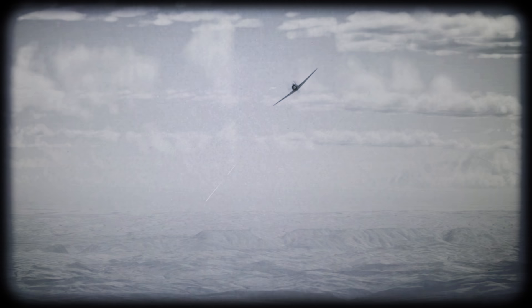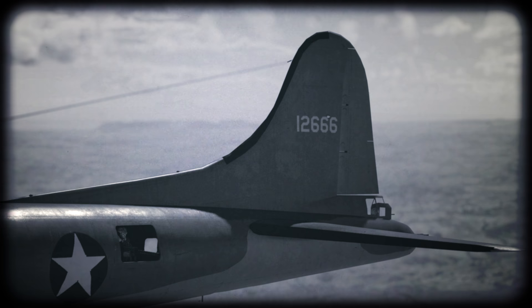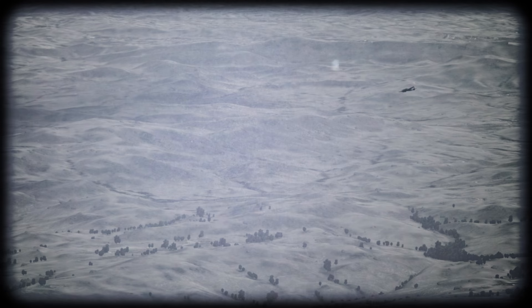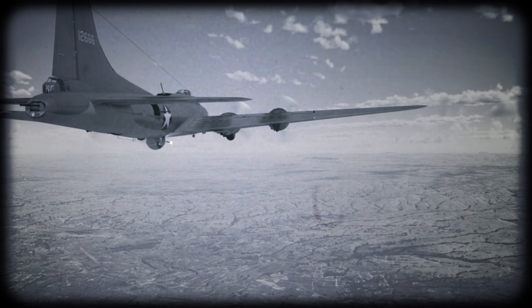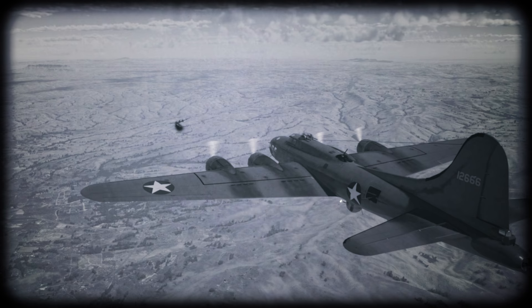Nevertheless, the third Zero managed to hit the nose of the plane a second later, injuring him and Jay Zima. The next enemy for old 666 was a heavy twin-engine fighter. We still aren't certain what plane it was, and there was no time for details back then, since a single shot from that plane's large-caliber cannon could basically rip the B-17 into pieces. Sarnovsky, bleeding profusely, got back to the machine gun and managed to down the enemy fighter at the last moment. That was his last act of courage.